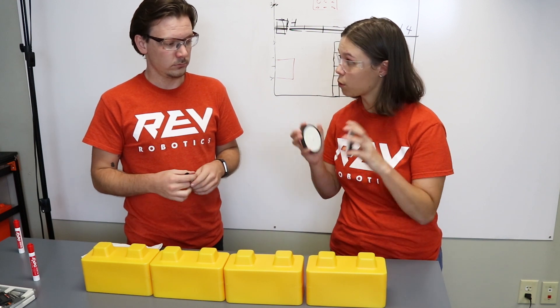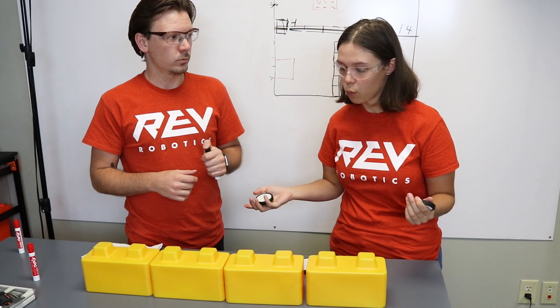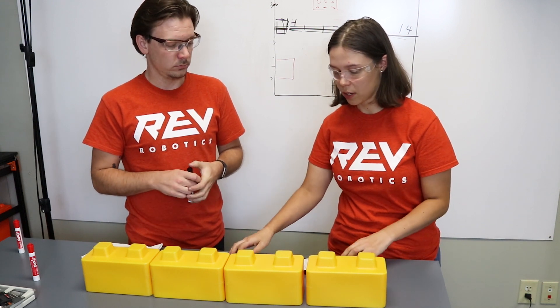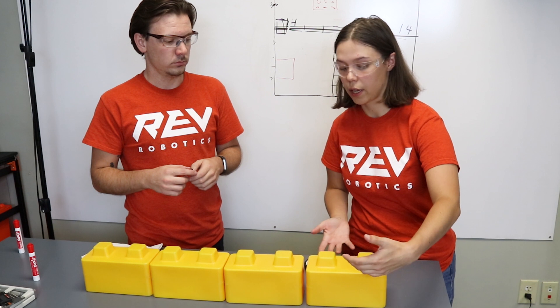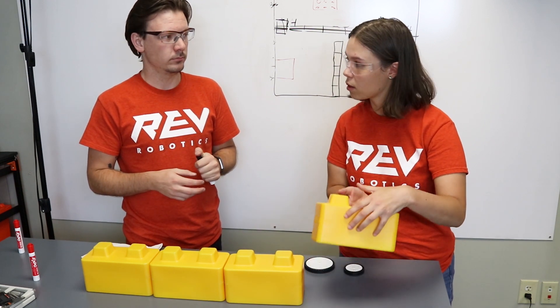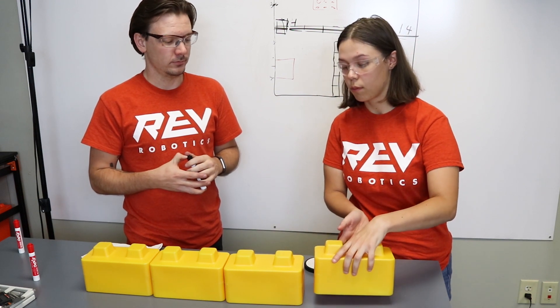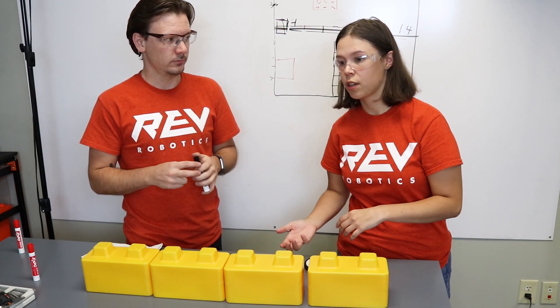We have two different sets of wheels here — large wheels and small wheels. With most active intakes, the idea is that the contact on here is going to be able to pinch in on the sides to grab the stone and be able to manipulate it where you want.